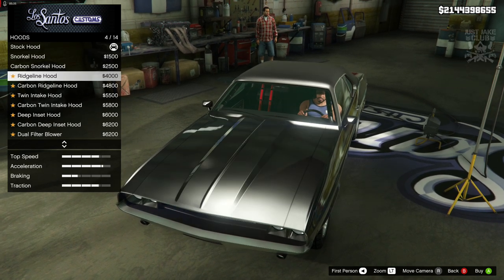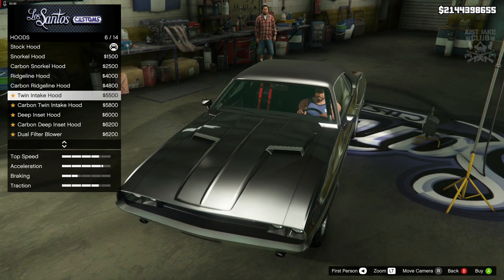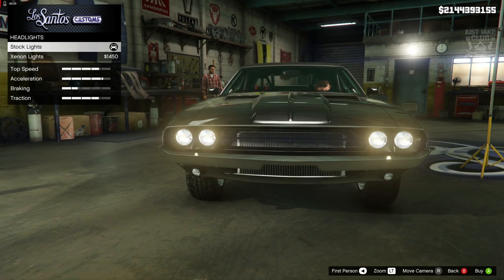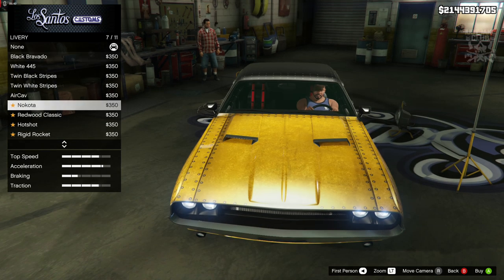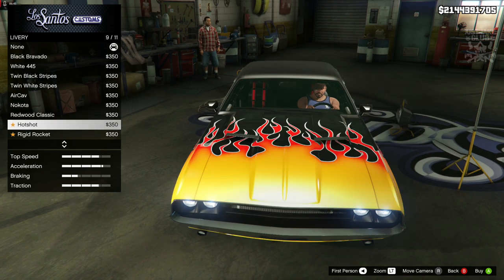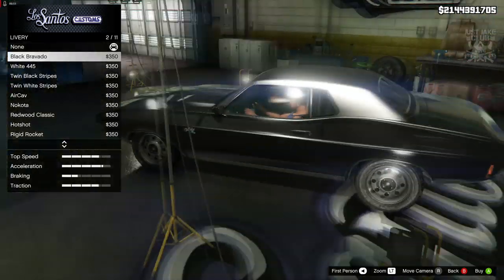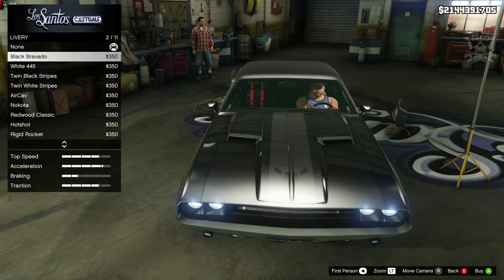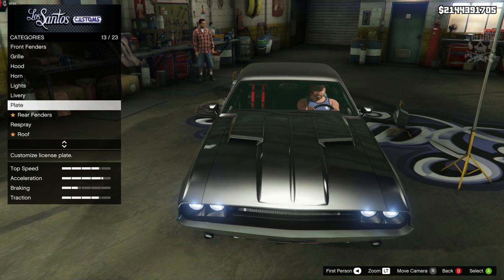For the hood, we definitely need the twin intake hood — that T-shaped hood is very close to the one from the movie, so that's the one we're going for. Next we'll go to headlights and purchase the xenon headlights. For liveries, unfortunately it doesn't look like we can get the black induction insert shape on the hood, which is a bit of a pain, but we'll move on.